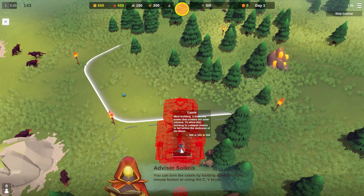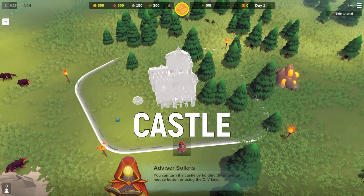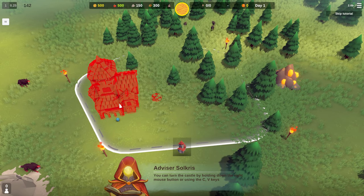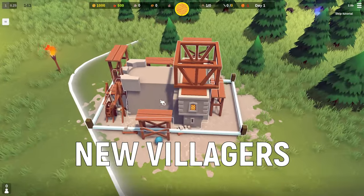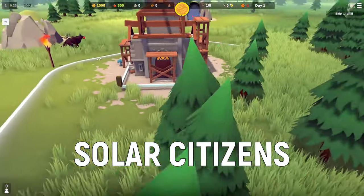You start each game in Becastle by building your castle. This is your main building and if demolished it's game over. It's also a place from which you get new villagers, who are called solar citizens in this game.